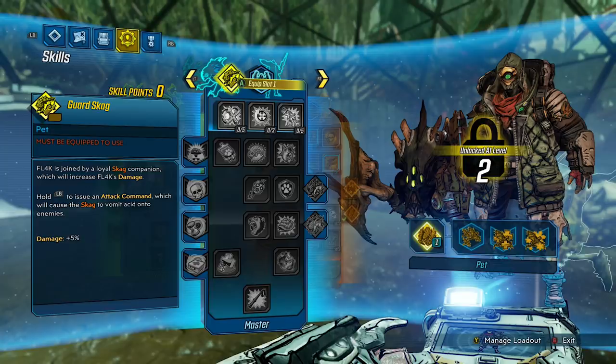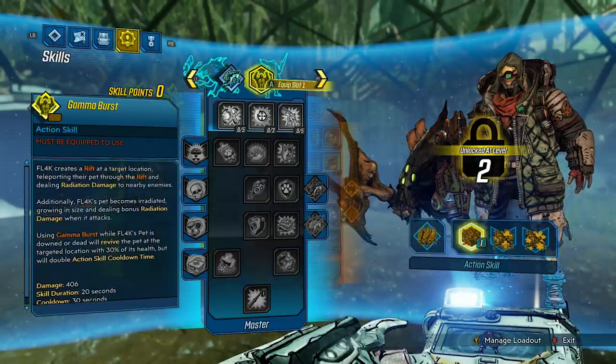Onto the final tree — we have the Master tree. For your pet, you have a Guard Skag. Flag is joined by a loyal Skag companion, which will increase Flag's damage. When you hold your attack command button over an enemy, the Skag will vomit acid onto enemies. Damage: 5%. Gamma Burst: Flag creates a rift at the target's location, teleporting their pet through the rift and dealing radiation damage to nearby enemies. Additionally, Flag's pet becomes irradiated, growing in size and dealing bonus radiation damage when it attacks. Using Gamma Burst while Flag's pet is downed or dead will revive the pet at 30% of its health but will double action skill cooldown time. Damage: 406. Skill duration: 20 seconds. Cooldown: 30 seconds. After reading this, we can assume Flag's pets do have a health bar and can go down — I do wonder if we'll be able to manually revive them.